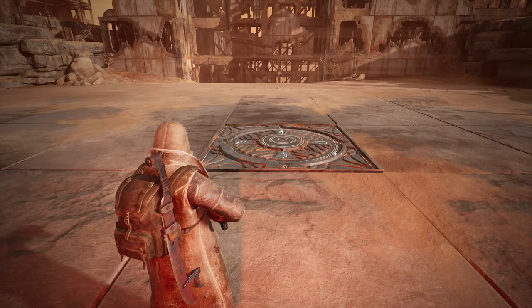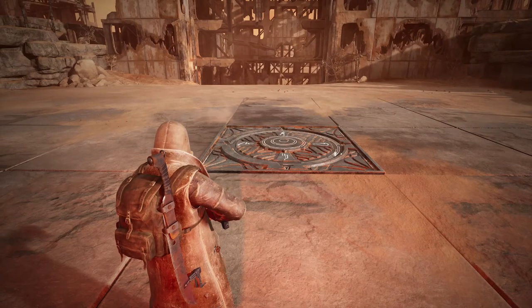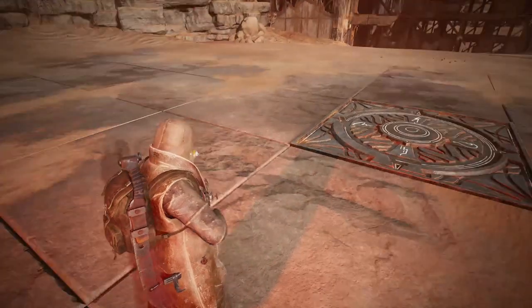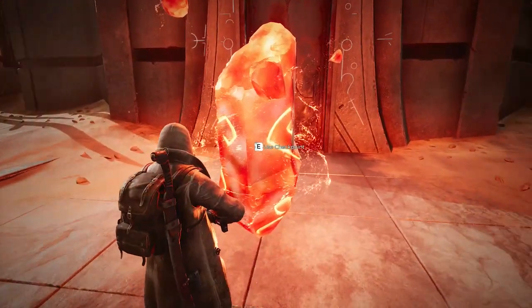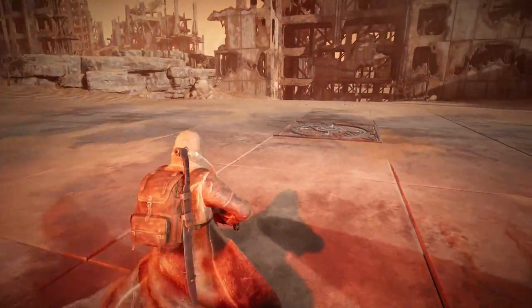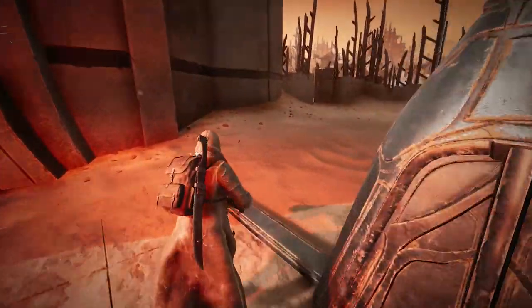Hey, what's up everybody? We are back today with a quick walkthrough on how you solve the monolith floor puzzle. You're going to find the floor puzzle out in Rome in front of the monolith. This checkpoint is called the monolith checkpoint, so it's hard to miss. It's the monolith floor puzzle in front of the monolith checkpoint.